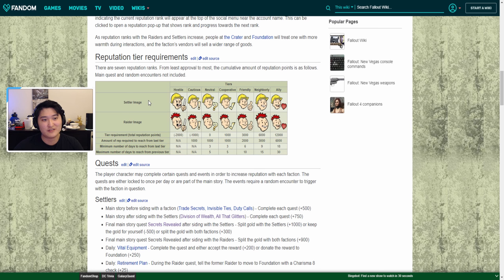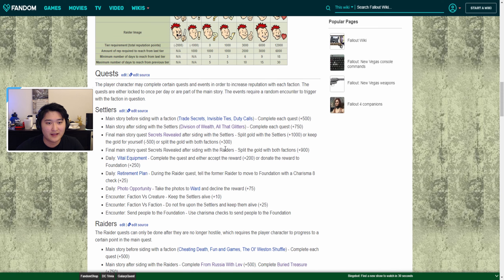First off, these are the reputation tier requirements: hostile, cautious, neutral, cooperative, friendly, neighborly, and ally. These are the point totals you need to achieve each tier. If you want the best rewards you're probably shooting for the ally tier. Something really nice on the wiki is that it calculates the number of days you need to get from the previous tier, so you can estimate how many more days of grinding settler reputation it'll take to reach your goal.